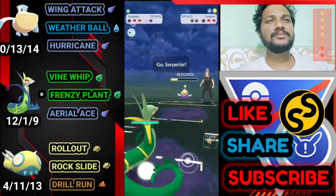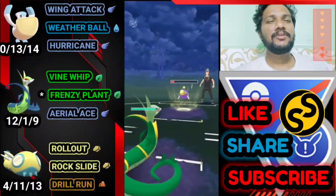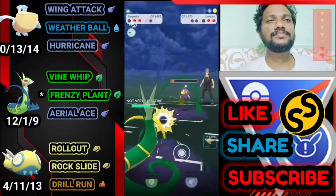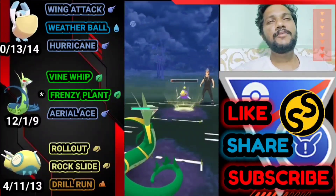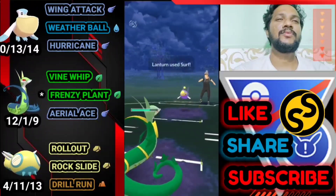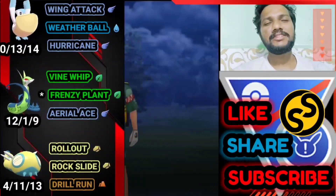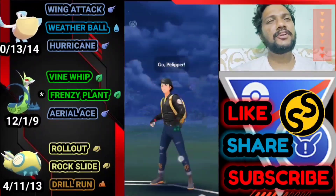We defeated it — bringing out Superior to farm down. He sells the Vine Whip. Opponent is still fighting — we've got Pelipper with Hurricane too. Opponent is still fighting and I don't know what Pokémon he has next. Pelipper versus his Pelipper — he just surrendered because he knows he can't win. GG for us.